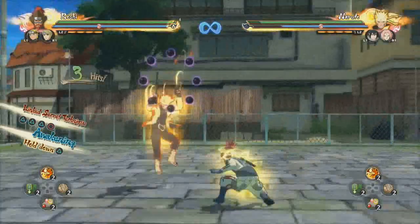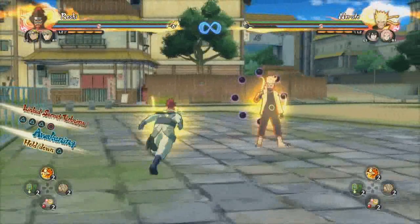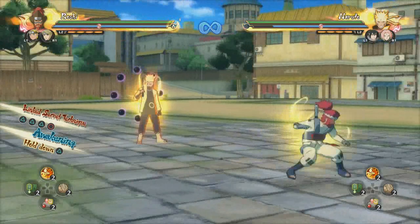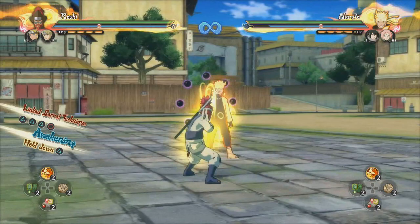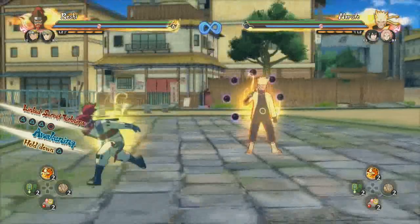Roshi has short range, I already mentioned that. The neutral combo is basically the fastest tool that he has — it's extremely fast in Roshi's arsenal. So you're going to be using this the most. It also goes to a strike back. You'll want to be using this pretty frequently if you want some quick damage. For example, if they have subs and the subs are regenerating, you maybe want to go with this one because you're trying to get some damage out before they actually get four subs back.